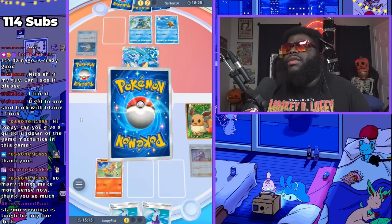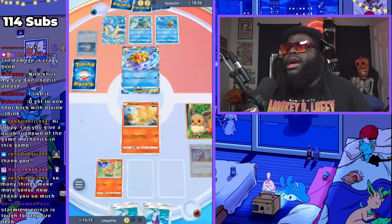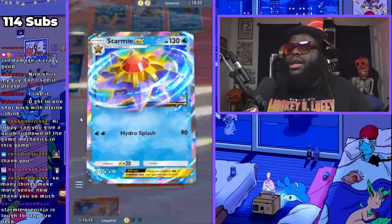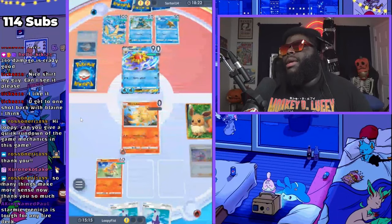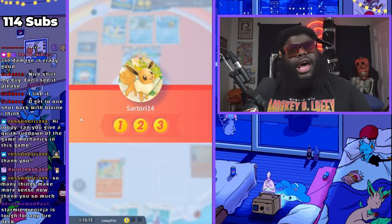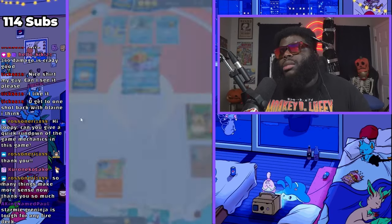He retreated and put Starmie EX in. Starmie EX has plenty of energy to kill me. There's nothing I could do — I had nothing to come back from this. Once he had his EX Pokemon out, it was kind of over for me.